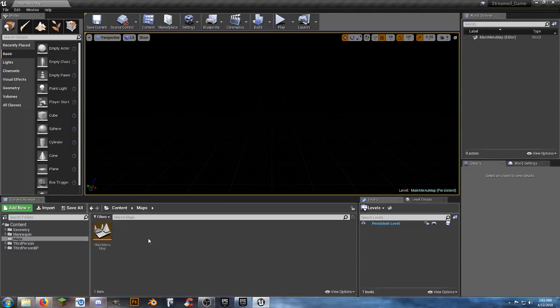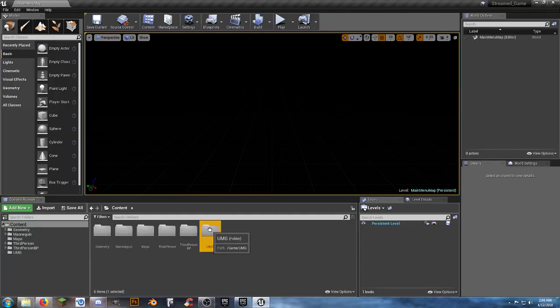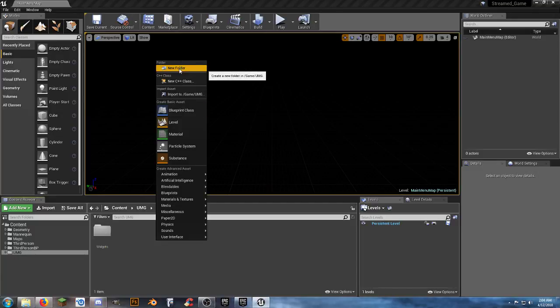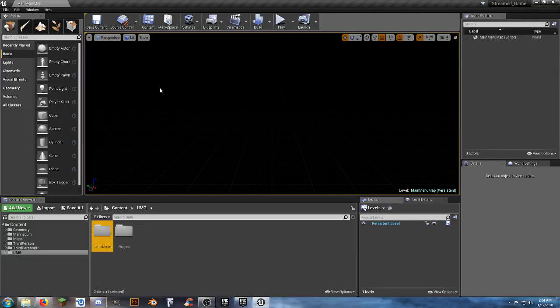This main menu map is what we'll see when we first launch our game. The next folder we need is 'UMG' or 'UI' — this will house our menu systems. Inside, create folders for widgets, and also one for 'Game Modes.' We already have one set up in the blueprints folder from the third person template — move that third person game mode into our game modes folder.